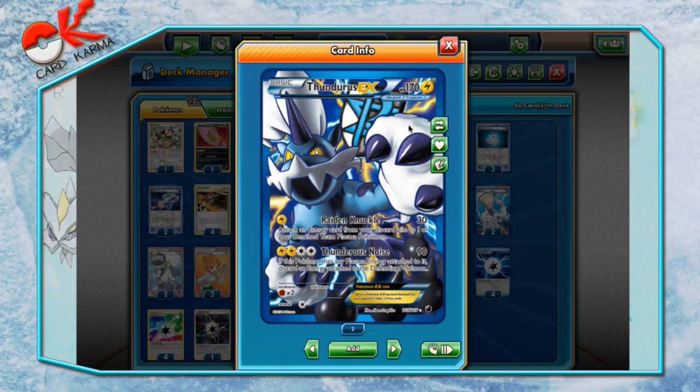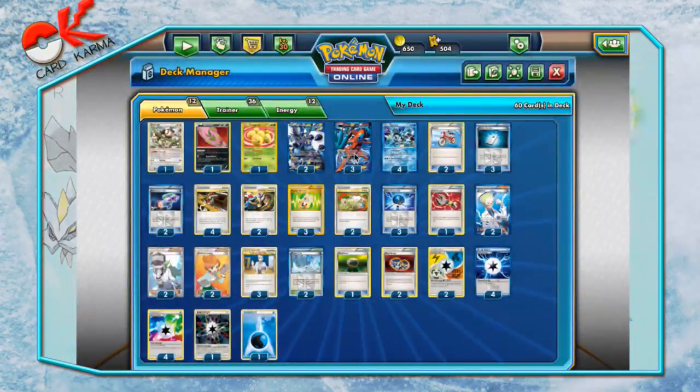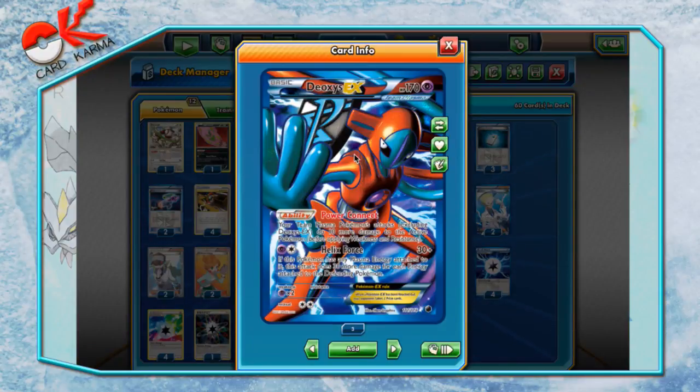Deoxys is primarily here as a support Pokemon. He has the ability Power Connect — it says your Team Plasma Pokemon's attacks do 10 more damage. It doesn't buff other Deoxys, but it buffs all the rest of your Plasma Pokemon. You can also use Helix Force in this deck: it costs one Psychic and a Colorless, does 30, and if this Pokemon has any Plasma energy attached, it does 30 more for each damage attached to the defending Pokemon.